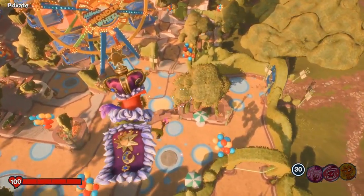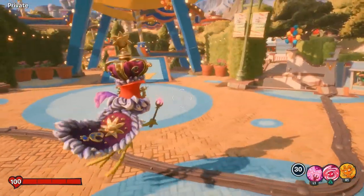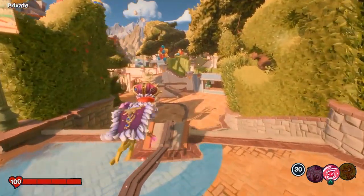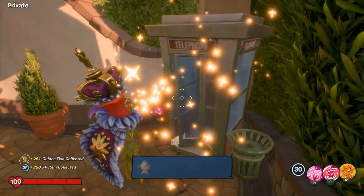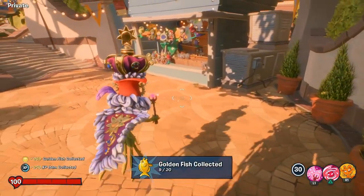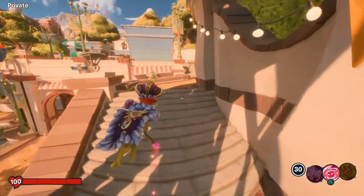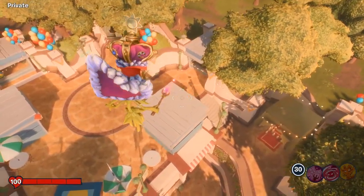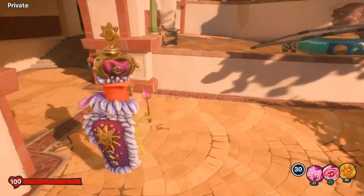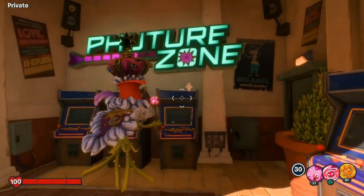Now we're going to get a bunch of them down in the park area. Let's hop in and go counterclockwise. Go down this path, look to the right, and there's going to be a phone booth with one stuck in the door. The next one is going to be in the little arcade area — swing around again counterclockwise and you can see it right there. That's number 10 — we're halfway there, and it's been fairly quick and easy.